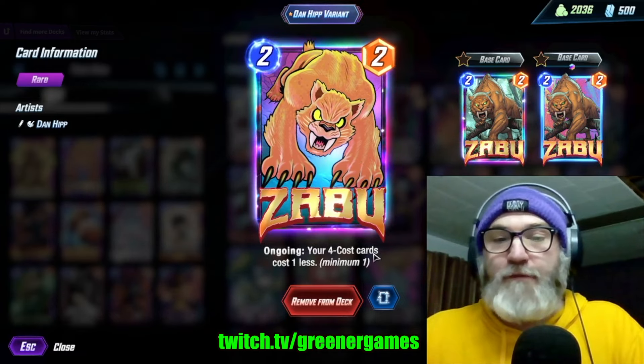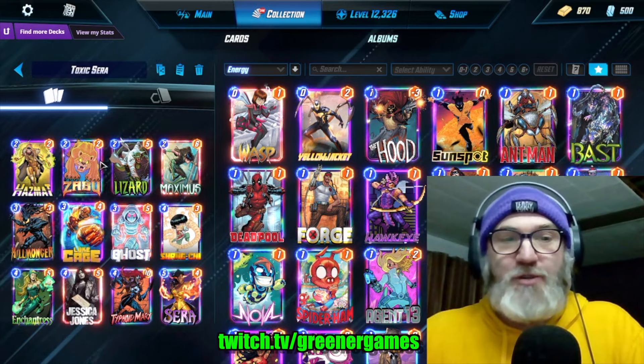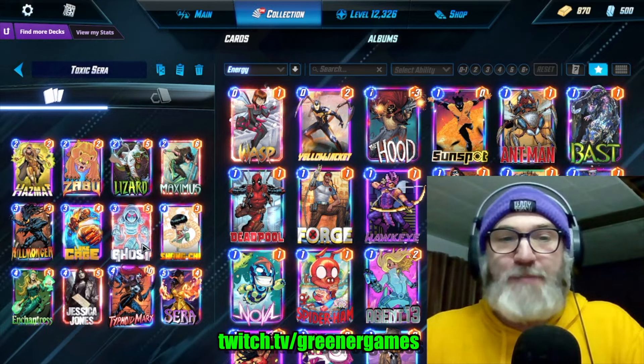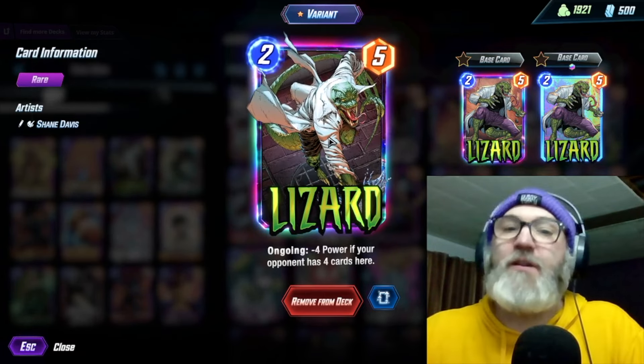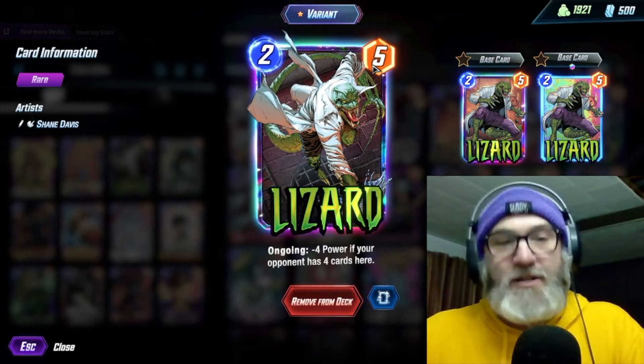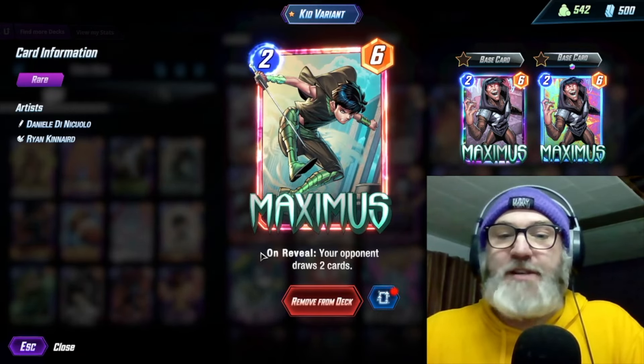We're running Zabu — ongoing, your four-cost cards cost one less — and we're running four four-cost cards, so Zabu is pretty spicy. We're running Lizard — ongoing, negative four power if your opponent has four cards here. Just a solid two-five, and also if you have Luke Cage you can't get the debuff.